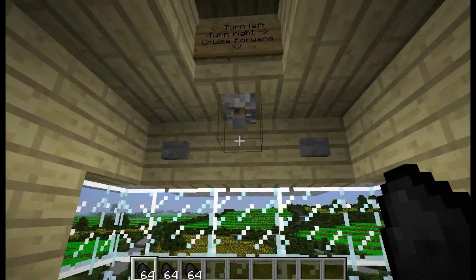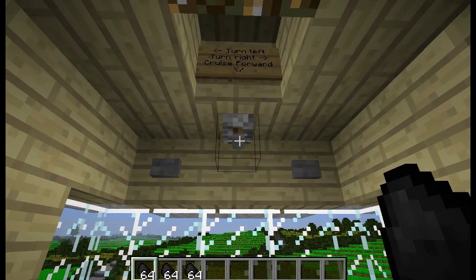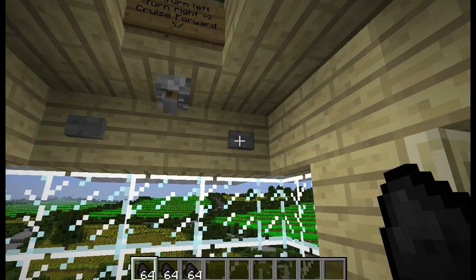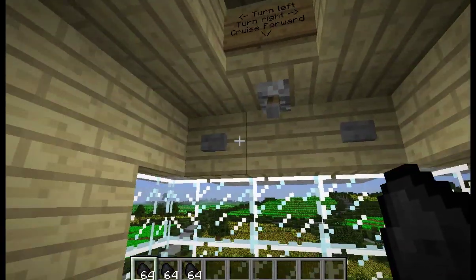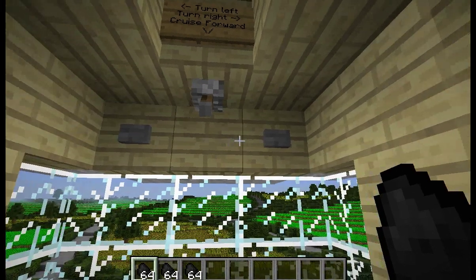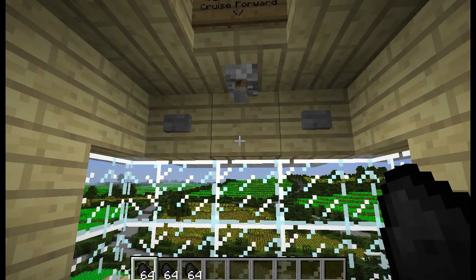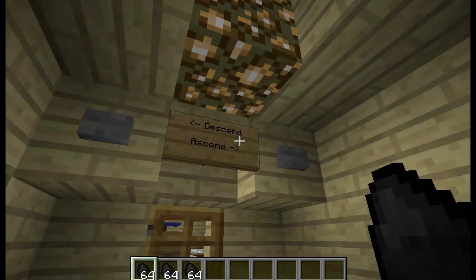Let's talk about controls. You can cruise forward using this switch. If I turn this switch and the engine is powered and fueled — I'll explain that more later — as long as this switch is thrown, the aircraft will continue to move forward at a reasonable pace. You could outrun it if you were sprinting along the ground, if you didn't have to climb too many mountains. These buttons turn right and left, and that's the only way to change direction of motion. Unlike Movecraft, you cannot move directly to the side. It's just forward. And then these buttons on the back descend and ascend.